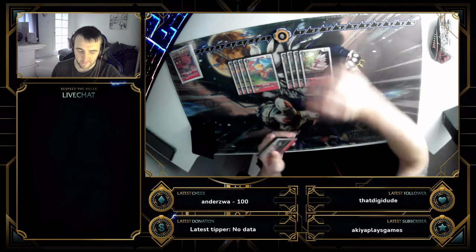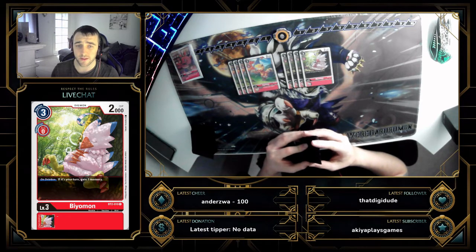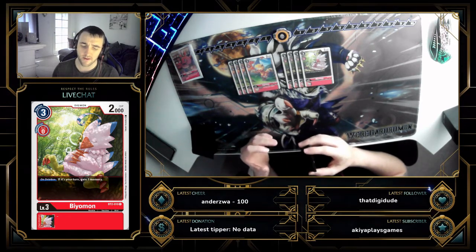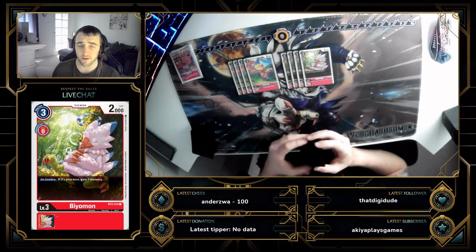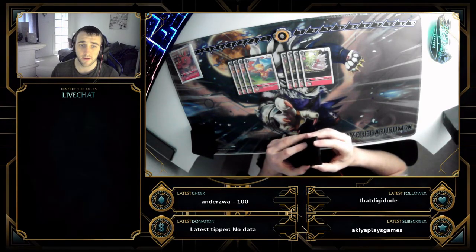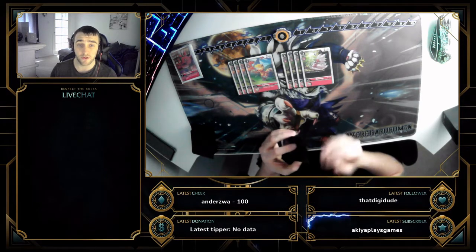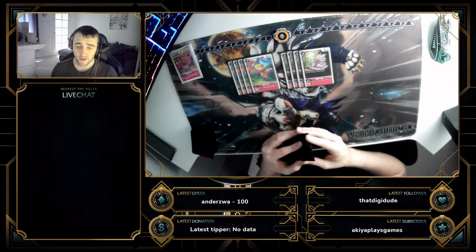We run four of BeoWolfmon — the memory gainer — because we run Crez Garumon under here and it's a Forecast card. If we have this on board alongside it and swing, die, gain a memory — you're at four, you get Crez on the same turn. Then if you've managed to get enough on board you can Millenniumon to get rid of something afterwards.